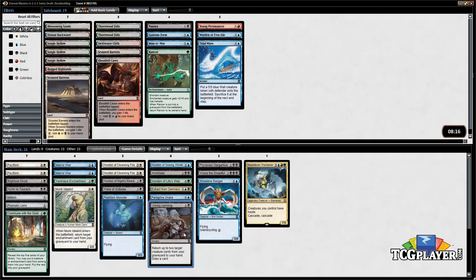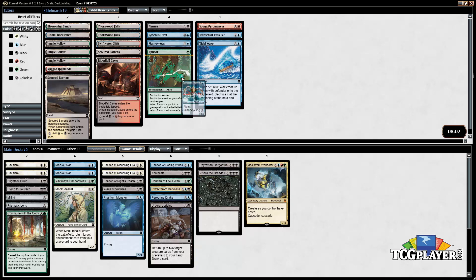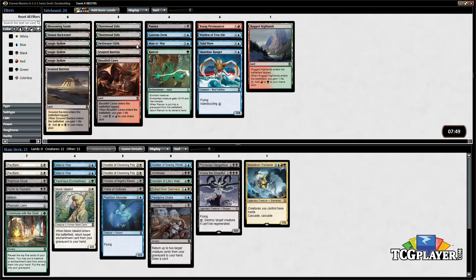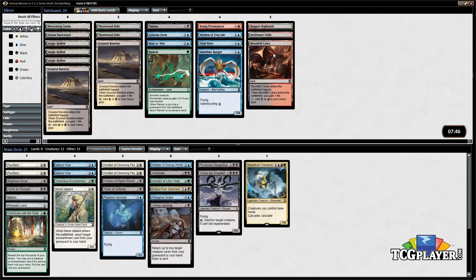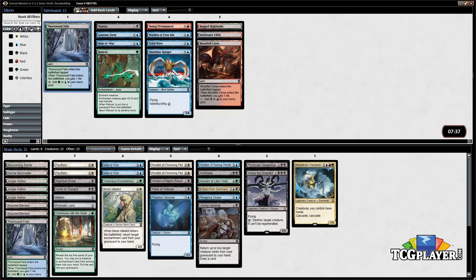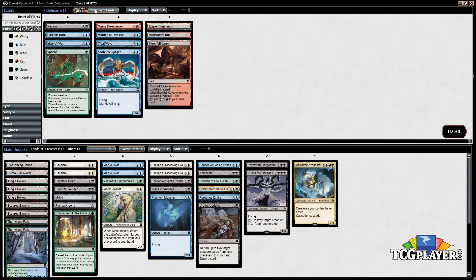How do we feel about Urborg's Uprising? It might be okay because we want to rebuy a card like Maelstrom Wanderer. We probably don't need the Shoreline Ranger. So this is down to 25 cards. Let's go ahead and start adding some lands and see what the deck is going to look like once the lands are incorporated. I'm going to put the red lands off to the side since we're not sure how many of those we're actually going to play since we only have one actual red card, but all of the other lands we're pretty likely to want.